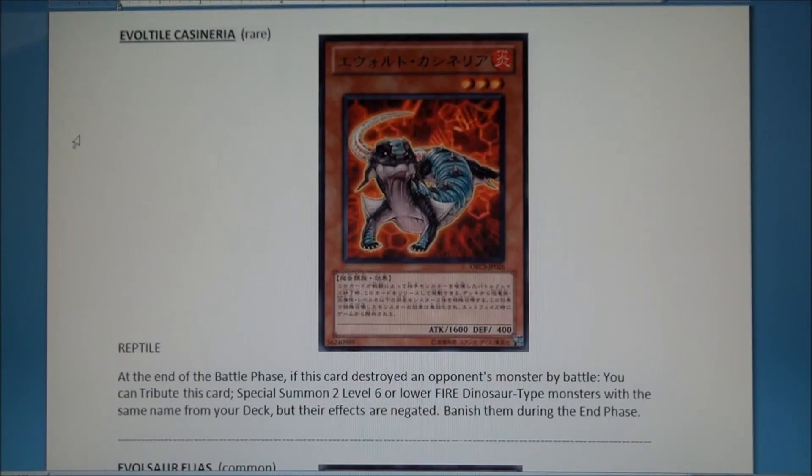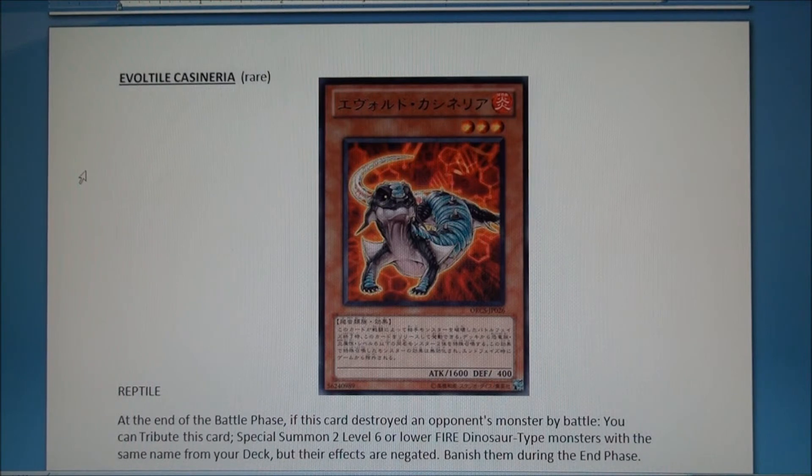This next card is broken as can be — I can't stress it enough. The only issue is it has 1600 ATK and has to destroy a monster by battle and stay on the field for its effect to work. That's not a huge deal though — there are cards like Shura where attacking and destroying activates an effect. After he destroys a monster by battle, you tribute him off — and it doesn't say where, so you can tribute him to remove from play if your opponent is playing Macro or something — and special summon two level six or lower Fire Dinosaur-type monsters from your deck.